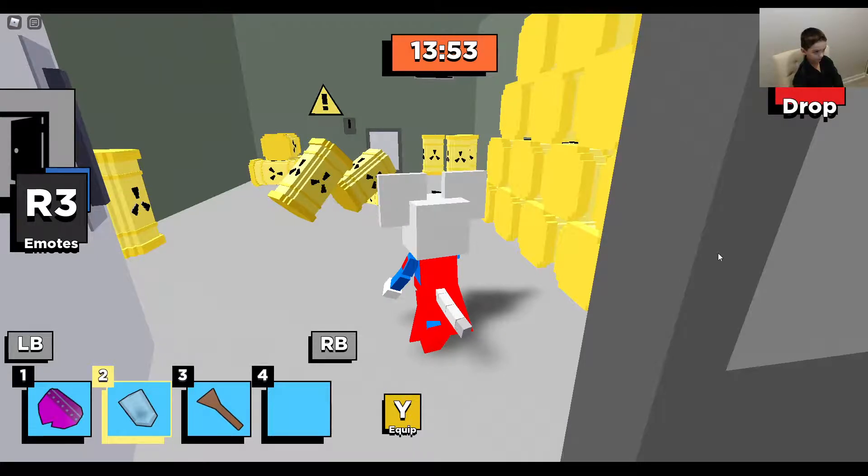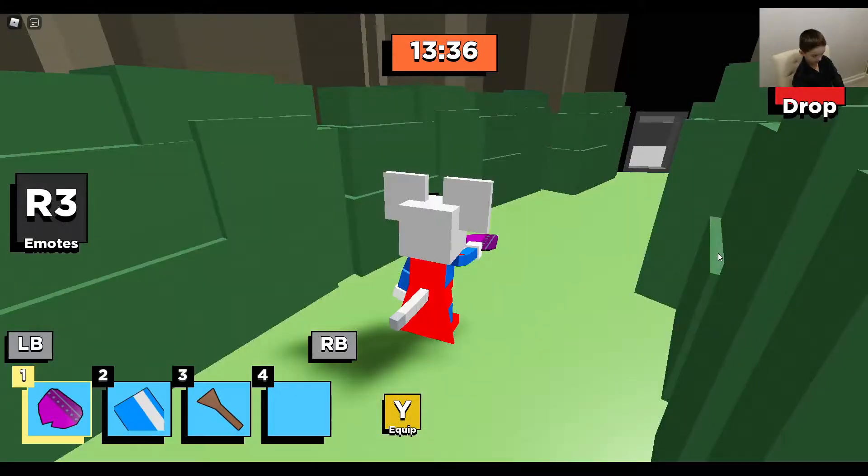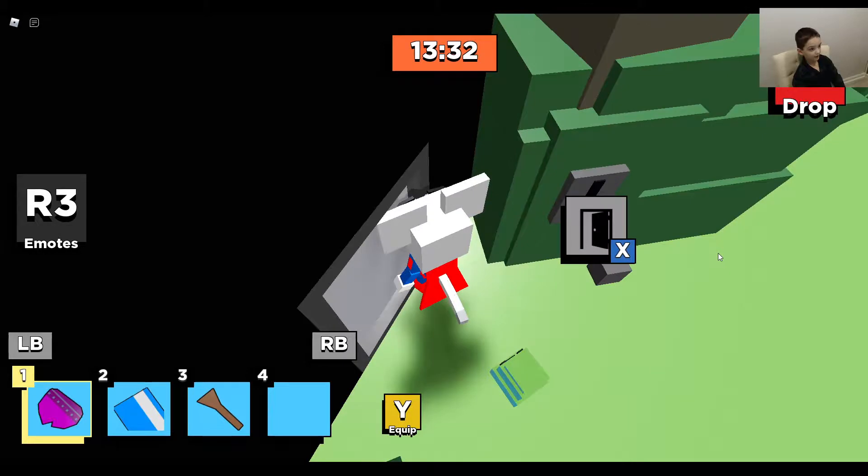Then go over here, put this switch, get this key card, put this switch, and let's get out. You know kitty wouldn't be there, so we need to find this to lock it.